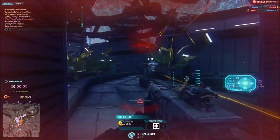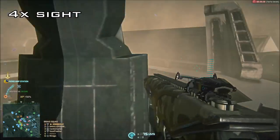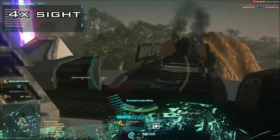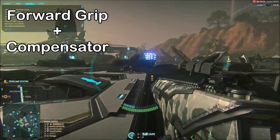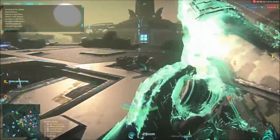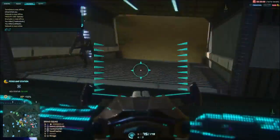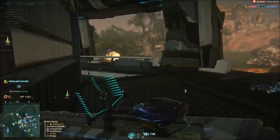Moving on to the medium onwards loadout. For the sight, I would recommend a 4x scope to make engaging targets at medium ranges that little bit easier. For the barrel and rail, I would recommend the forward grip and compensator to help with that terrible recoil. For the ammo, some might use high velocity ammo, but in my opinion the additional muzzle velocity gained isn't worth the trade-off of additional recoil, as the gun already has fairly good muzzle velocity and bad recoil. Total attachment cost is also 230 certs, the same as the short range loadout.